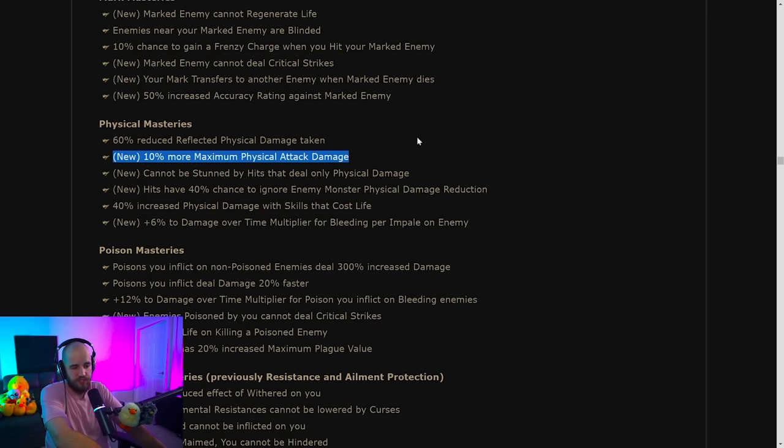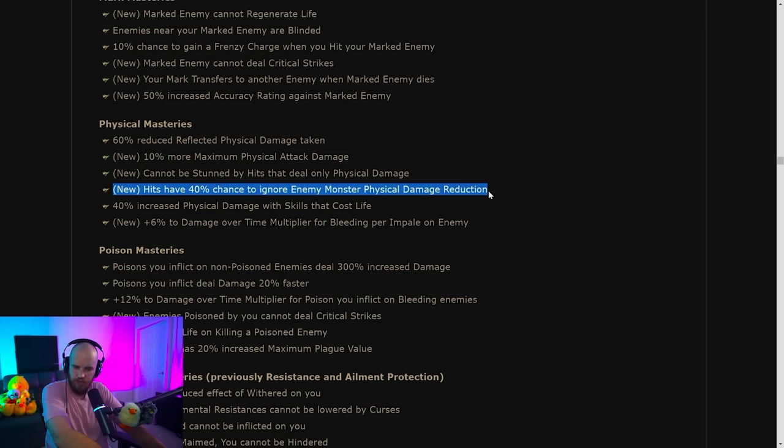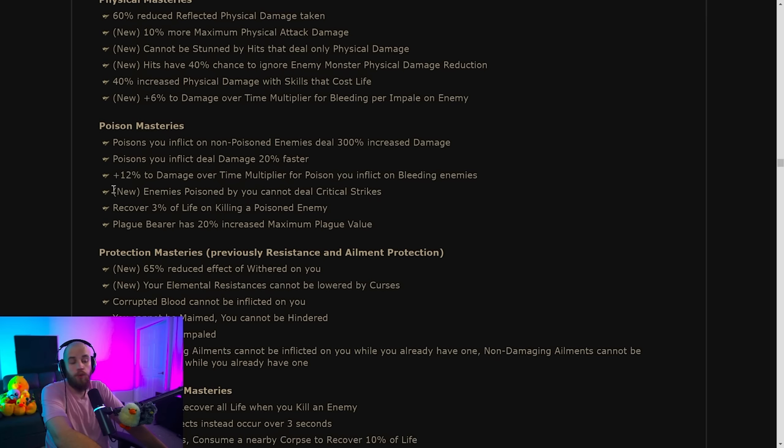Under physical masteries: 10% more maximum physical attack damage — really solid. There's also a chance to ignore enemy monster physical damage reduction, but a lot of physical attack builds are probably impaling anyway, so this isn't actually that useful. We'll see if it gets used.